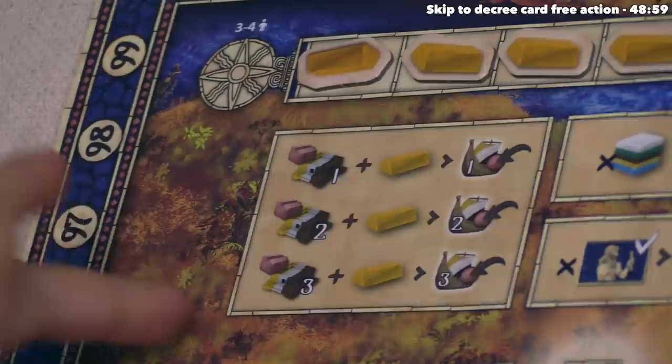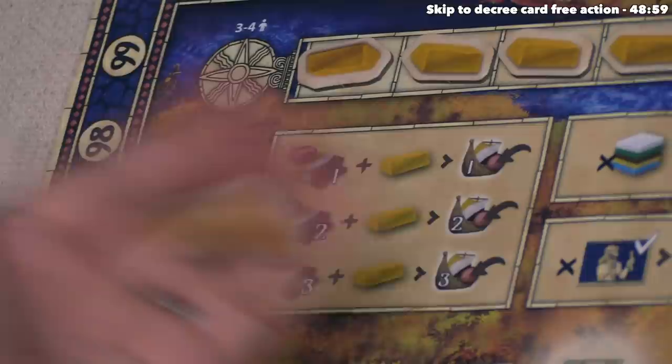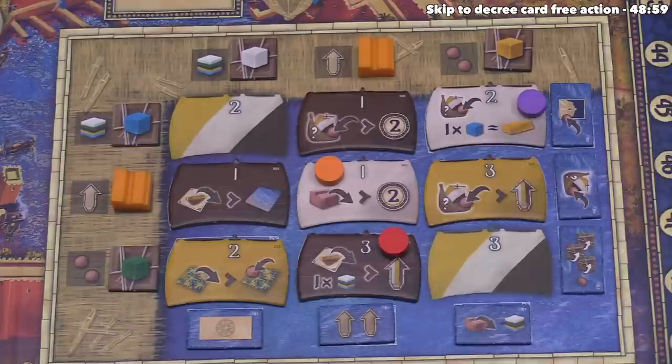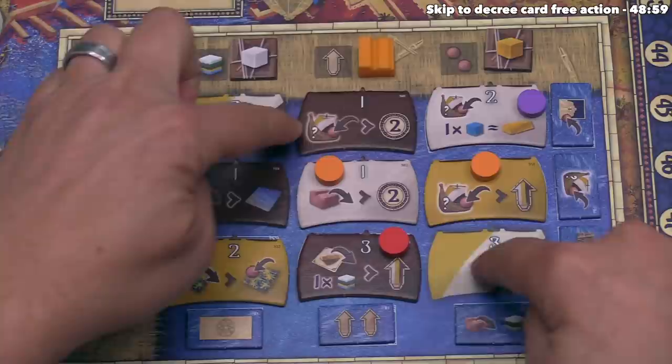Orange now has the option of placing a ship token — spending one gold to do so. They just picked up a gold when removing the white house from their board, so they spend it. Since they constructed a size-three building, they can only place a claim token onto a size-three ship. They could go here or here. One ship tile says every future time you put a ship token down, you go up once on the mastery track matching that token's color. Orange instead goes for the other spot since they have two tokens in that row already and need one more to complete it and claim the harbormaster tile.